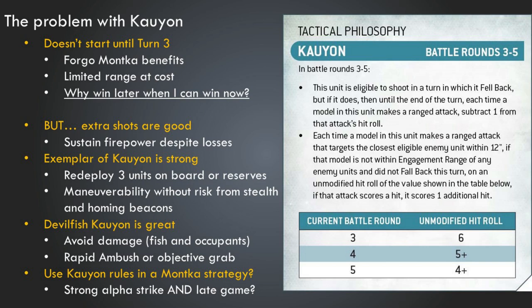Kaoyun also says that each time a model makes a ranged attack targeting the closest eligible enemy unit within 12 inches, if that model is within engagement range of any enemy models and did not fall back this turn, on an unmodified hit roll of the value shown on the table, that attack scores an additional hit. On battle round three, if you roll a six you get an extra hit. By battle round five, a four-up gets an additional hit — potentially doubling the output of most units.